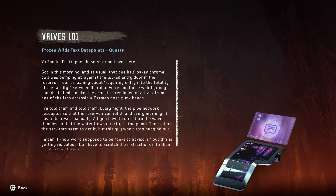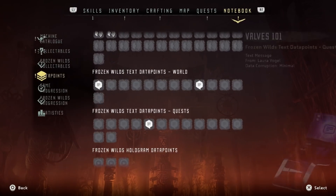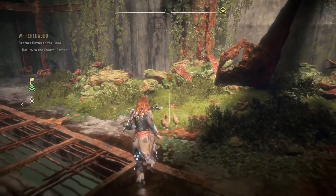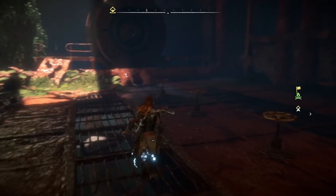Frozen Wilds text data point: 'Yo, Shelly! I'm trapped in Servitor Hell over here. Got in this morning and one of the half-baked chrome dolts was bumping against the lock entry door on the reservoir room, moaning about requiring entry into the totality of the facility. Between its robot voice and those weird grindy sounds its limbs make, the acoustics reminded me of a track from one of the less accessible German post-punk bands. I've told them every night — the pipe network decouples so the reservoir can refill, and every morning it has to be reset manually.' So they do have androids — this might actually be the first mention of them, because they had robots, learning AI, which is what screwed everybody over.